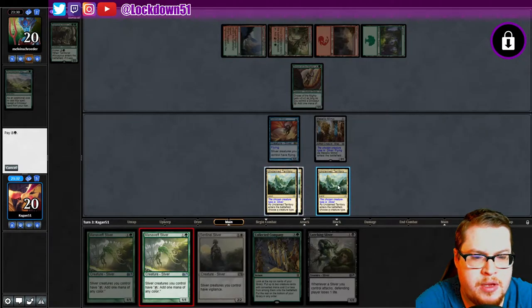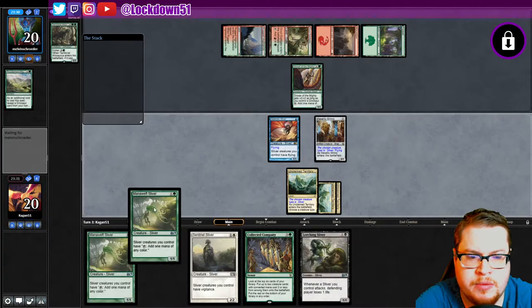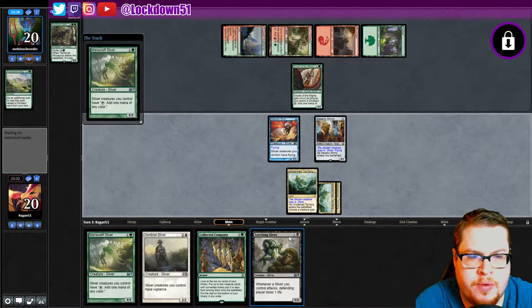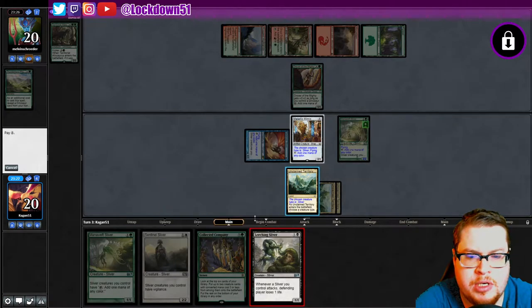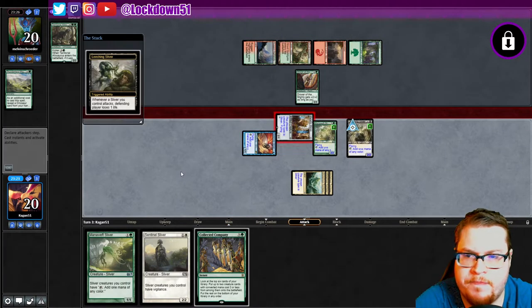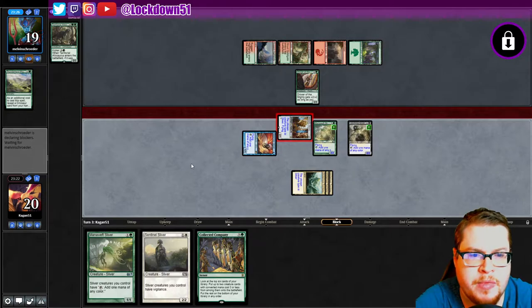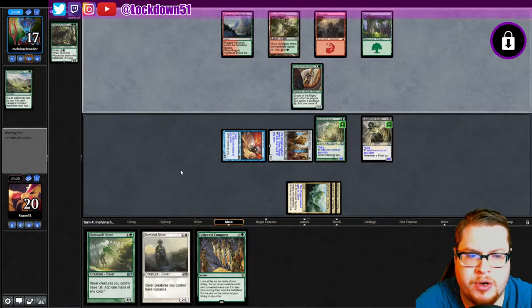I think we're gonna go Mana Swept and then Leeching. First swing, get in for three — put them down to 17. Pass the turn. We're setting up for a really nice turn with a Sentinel and then end of turn Collected Company — it's gonna be beautiful.